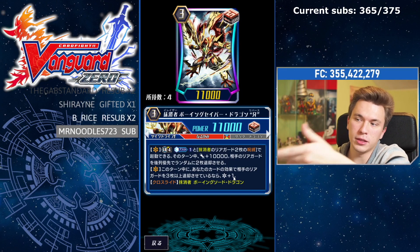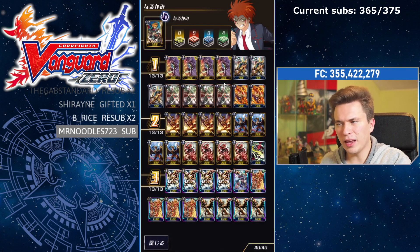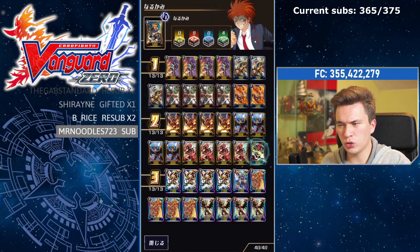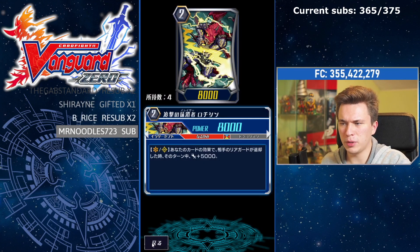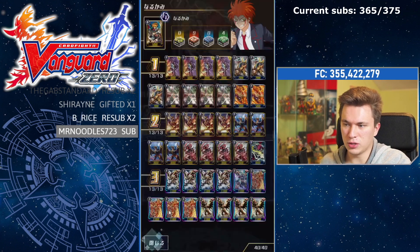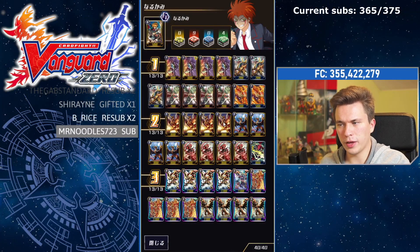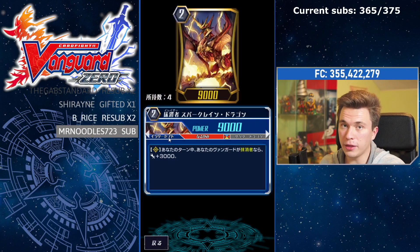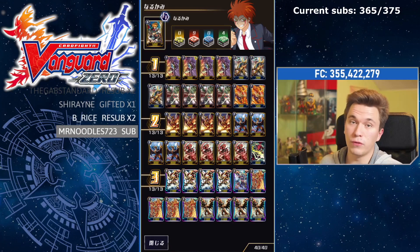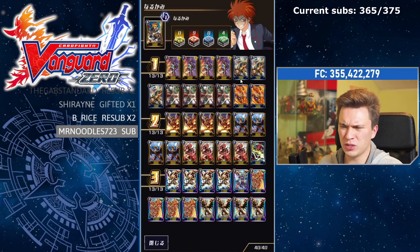On top of that, he has a new second skill: during your turn, if you've retired at least three or more rear-guards by your effects, he gains a critical. With the break ride you instantly retire three — one from the break ride and two from his skill — so it's really good. I decreased one Rising Phoenix because we have to lock Eradicators, and I'm trying one Rochishin because he gains 5k every time he retires something, so on that big cross-ride turn he can get pretty huge. He can lock the booster behind him and still gain around 15k extra power on his own.